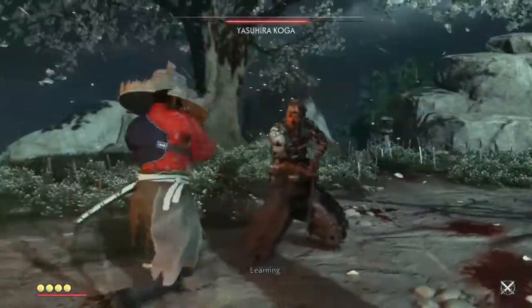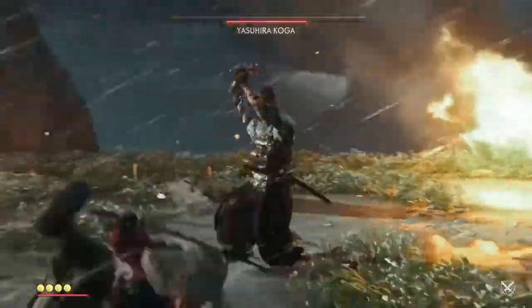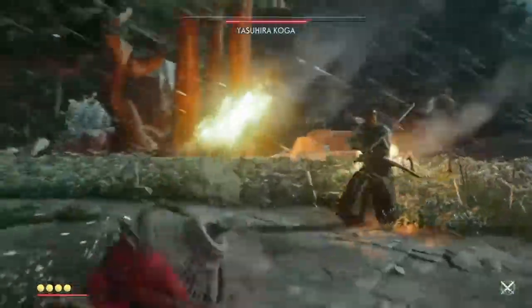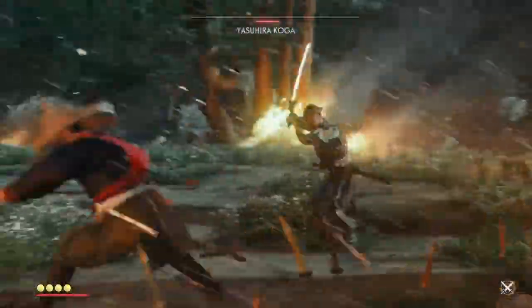If you do want to play it safe, only do the dodge and counter with his unblockable attack with the red dot. Otherwise, with his normal attack, when you do the dodge and counter, sometimes you might do a few more flurries out of his swings and you might get hit.